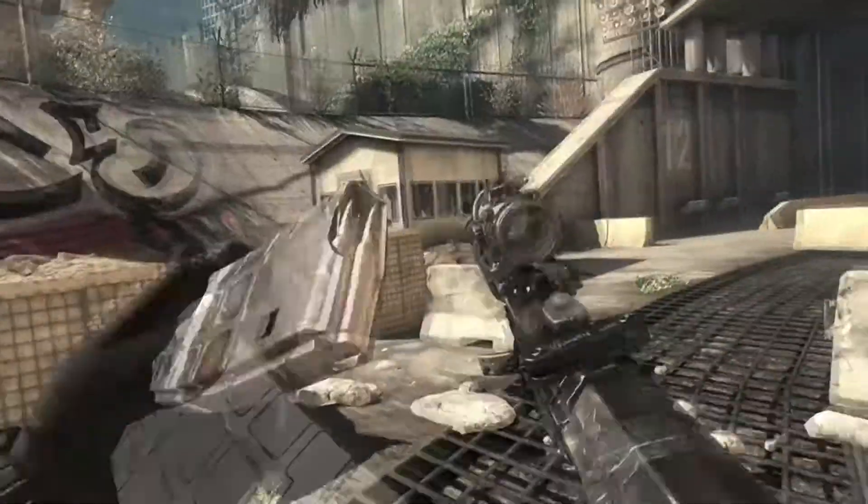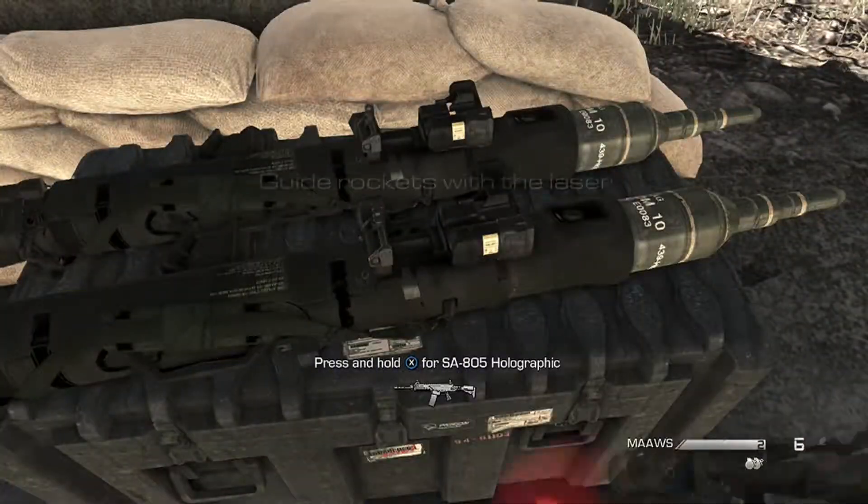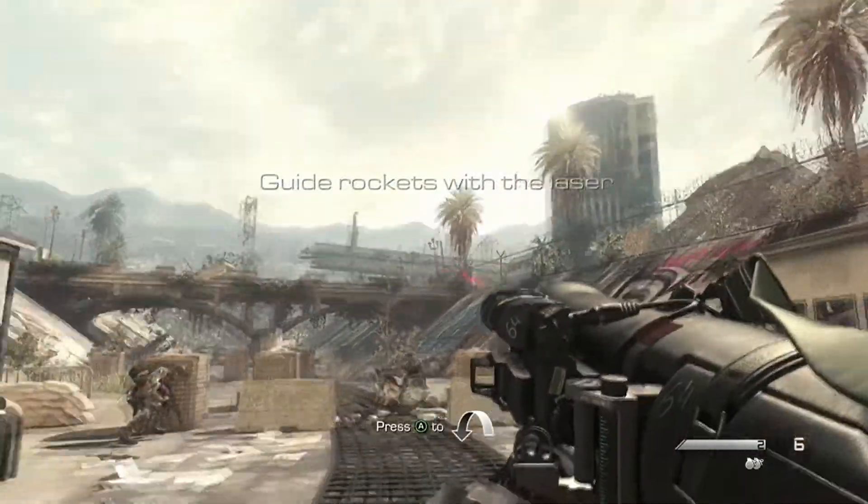Hey everyone and welcome to Vaath Gaming Videos. Today we're going to be taking a look at the Liberty Wall achievement in Call of Duty Ghosts on the Xbox One. The achievement is to kill two helicopters with the laser guided rocket launcher.